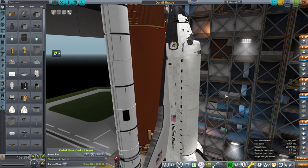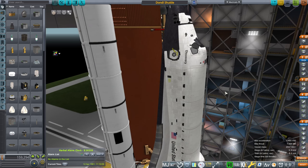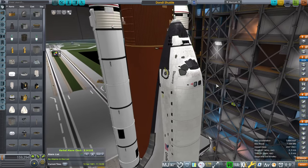The launch happened at 12 o'clock UTC, well, plus four seconds. We're about 50 minutes ahead of that as far as Kerbal Alarm Clock is concerned, which should put us close to dawn. We need to make adjustments to the Julio Dondi shuttle so that we can use it to simulate the mission.